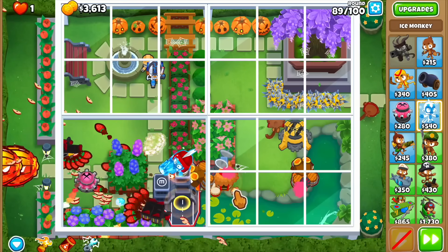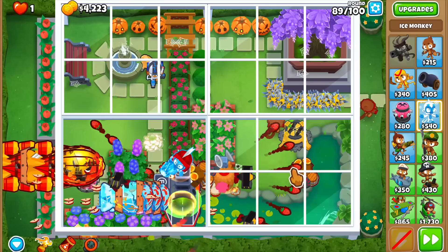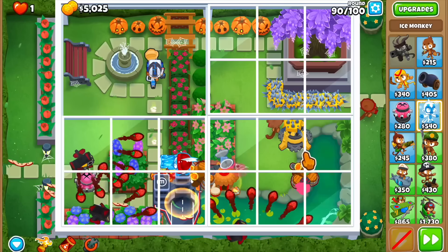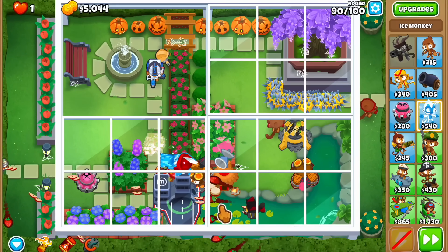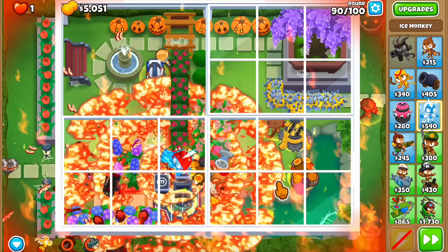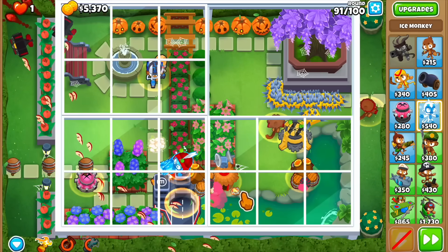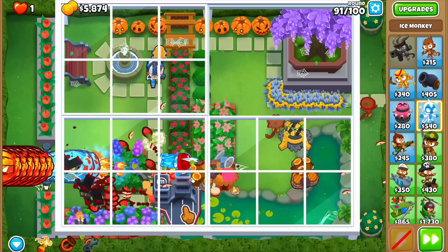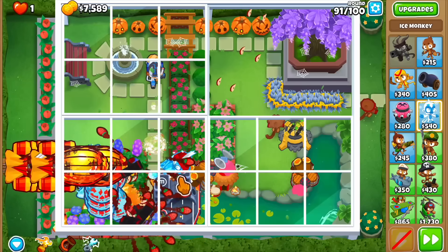Let's get some village upgrades as well. Before this round ends, let me make sure to overclock the carrier flagship so it carries over to round 90. We're finally getting some DDTs — I can see Heat It Up active on the carrier flagship. Let me activate it before the DDTs appear so we can pop them. We're just melting these guys. The tower isn't overtly buffed — just an alchemist and Gwen — we're not doing anything extraordinary to make it super strong.